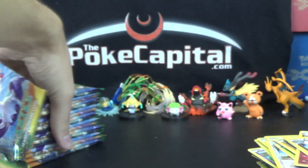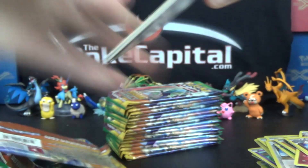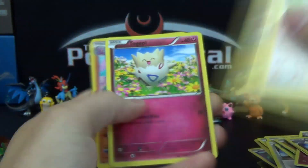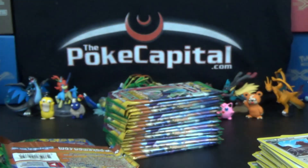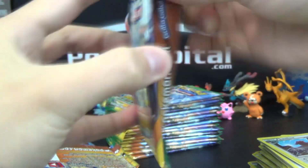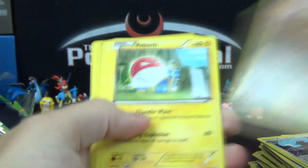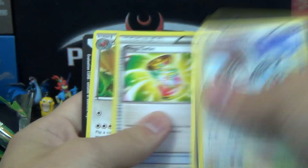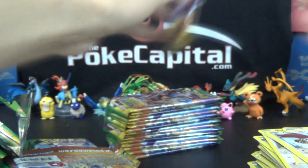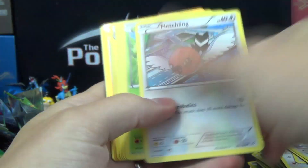Dragnite! Alright, so we're halfway through the Booster Box already, and we're under 5 minutes — so we're doing well. Gliscor Reverse. That is already 4 Ultra Rares. Can we double that in the second half and get 8 Ultra Rares in this Speedy Saturday Booster Box? Well, we'll find out. Our Phantom Forces Speedy Saturday opening was quite stellar, if you haven't seen that.